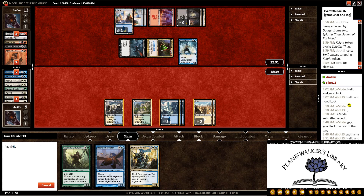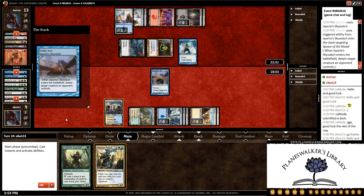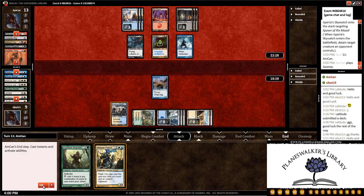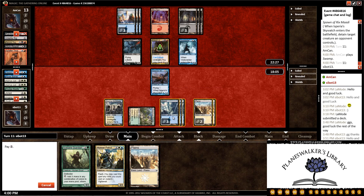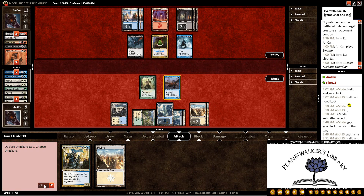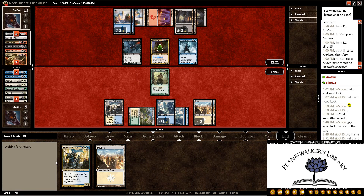Let's play out the Skywatch again. Detain the Spawn of Rix Maadi and pass the turn back. We get the turn back and get another Plains. Let's hold on to that. We have enough to play both, so let's play out the Axe Bane Guardian and pass the turn back. We get an Augur Spree, which is unfortunate — but I knew he had one of those somewhere.